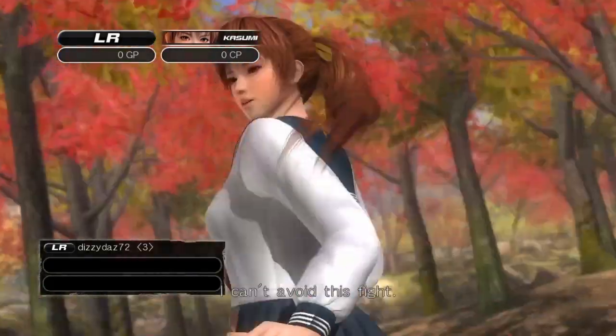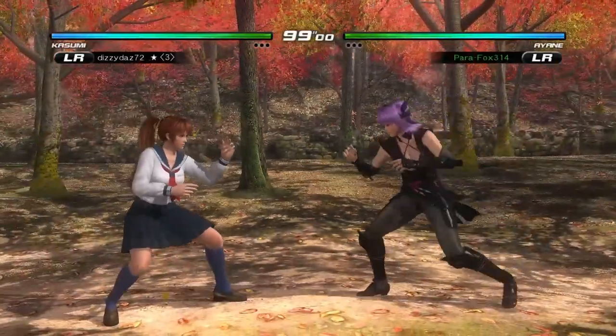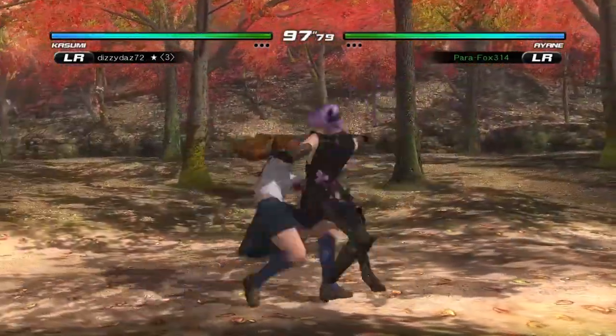I kept dropping a combo — a KK-HK combo with Ayane — and it's one of the easiest combos to hit confirm. Well, kind of hit confirm.